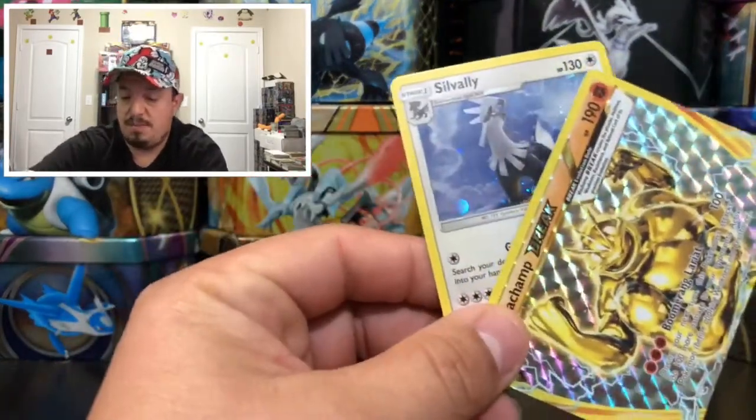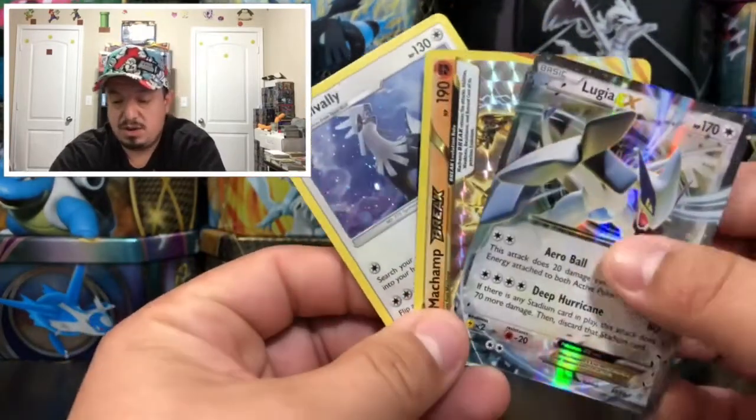So to summarize today's awesome pulls: here's the Sealeo figure that comes on the front of the box, a Machamp Break, and a Lugia EX. Alright guys, I really hope you enjoyed today's video. Don't forget to thumbs up, subscribe, hit that bell, and share the channel. I'll catch you guys on tomorrow's video — thank you for watching, and you guys have yourselves a great day!